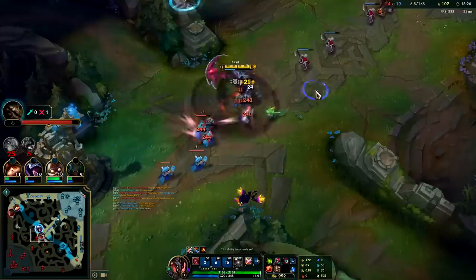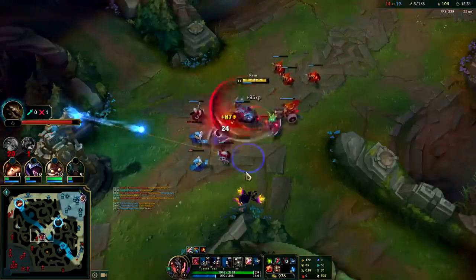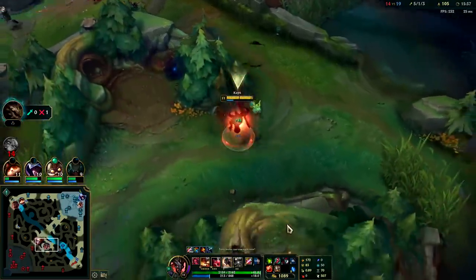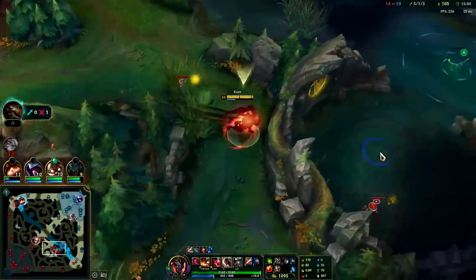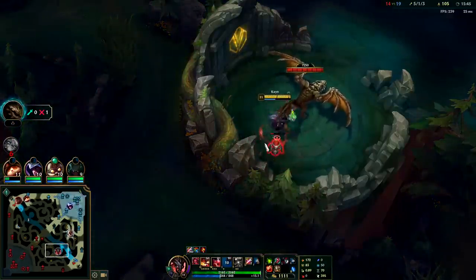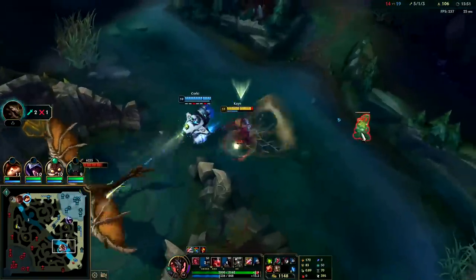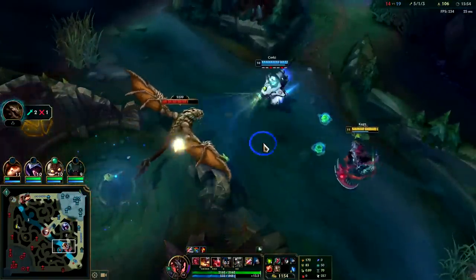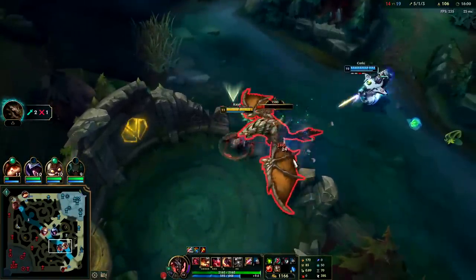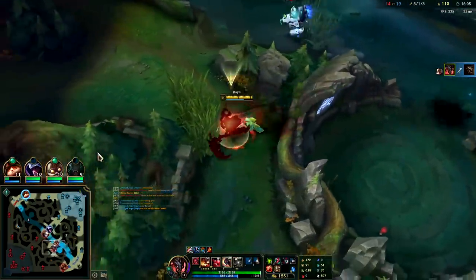I'll go for dragon here — Shaco could be on it right now, we wouldn't even know. We have zero vision on it and the team's not really interested. I wanted to shove mid first to try to force them out. He's on it — I'll break that plant before I start it, I don't want them to flip in. I'd prefer to pull it out all the way first so Shaco can't steal it too easily. Got it — Q smite combo. I don't see Shaco in there, so he didn't hop over.